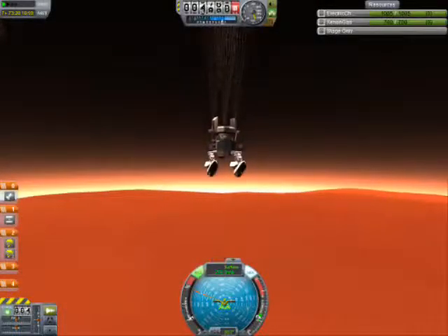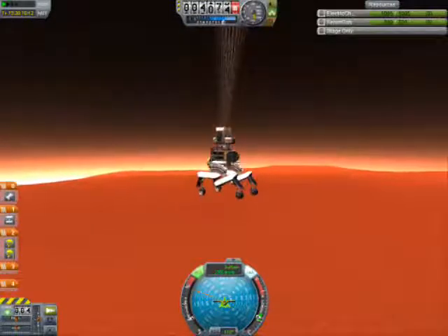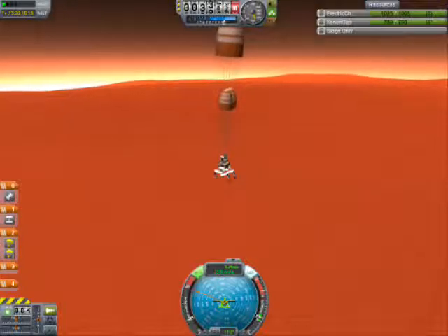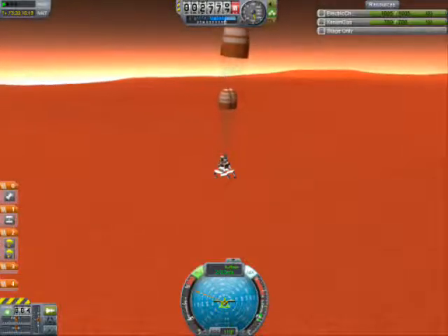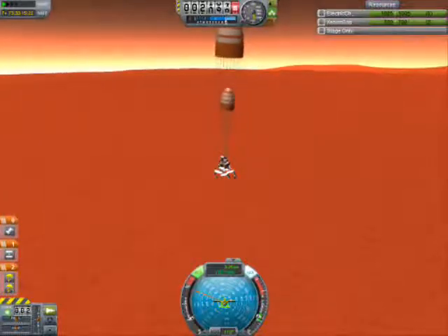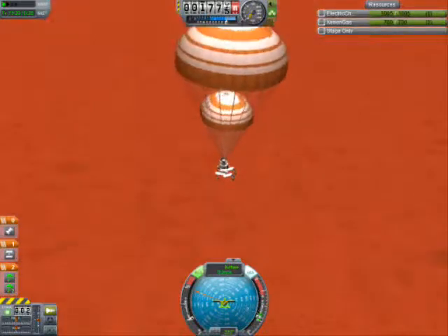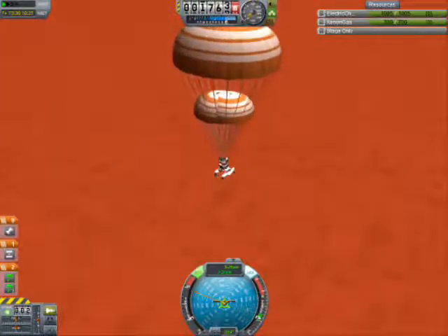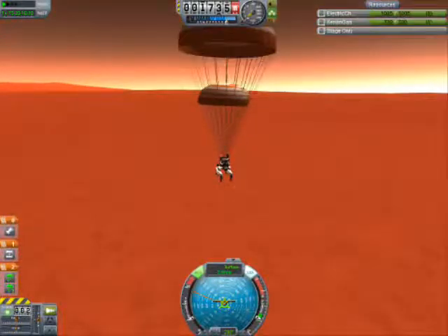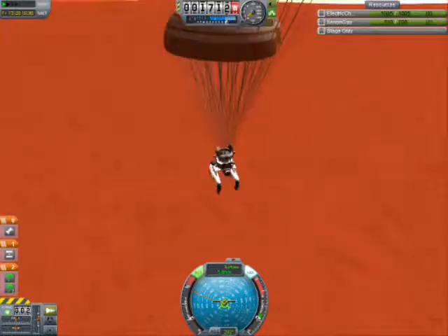The parachutes are open and I've decoupled the thing, and I've put the gear down, so we'll see how this turns out when the chutes finally open. I'm gonna just get rid of all that stuff there. And there's the chutes. It looks pretty flat, so I think we'll land in a pretty safe area.